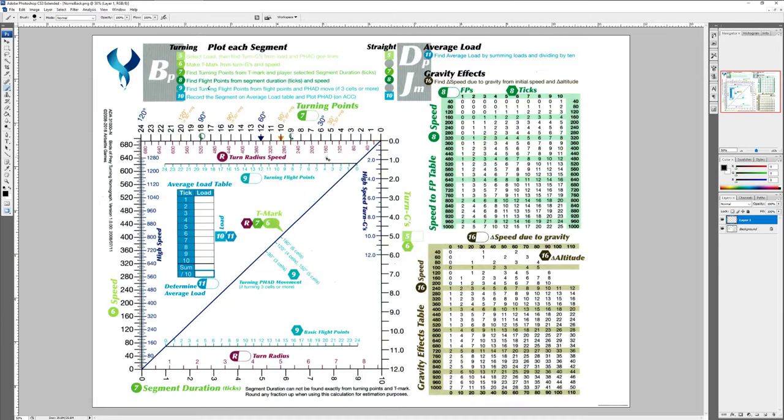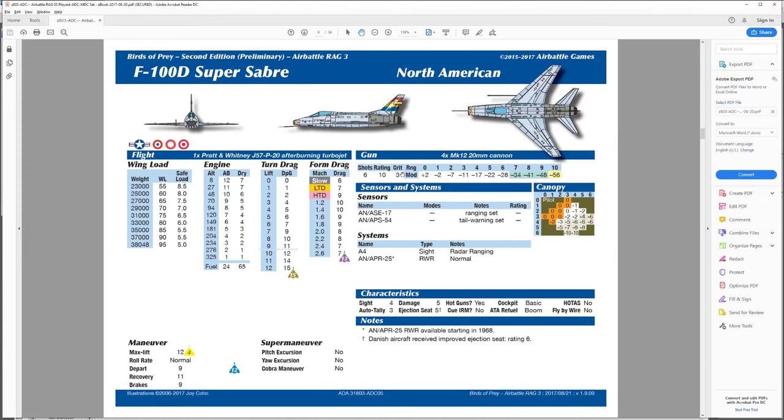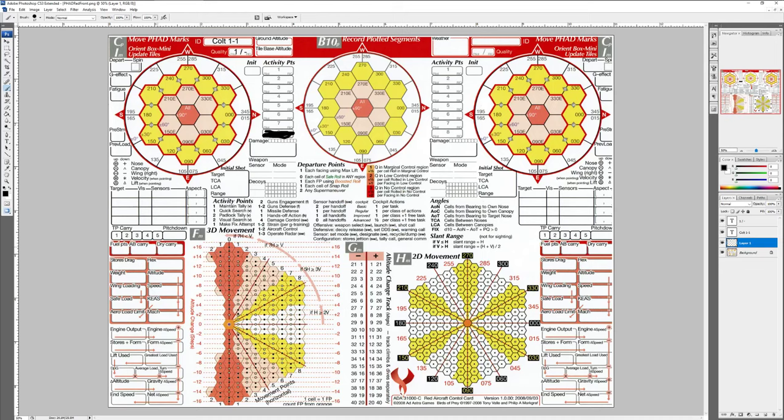We're going to be using these nomographs to fill out the card. Normally you'd bring yourself over to one of these cards, which gives you all sorts of information about the aircraft you're flying. Most of the time, given scenarios will provide all the stats you need for a given moment, but for this case we're just going to assume we're starting off from the beginning. The first thing we're going to be interested in is things like weight.